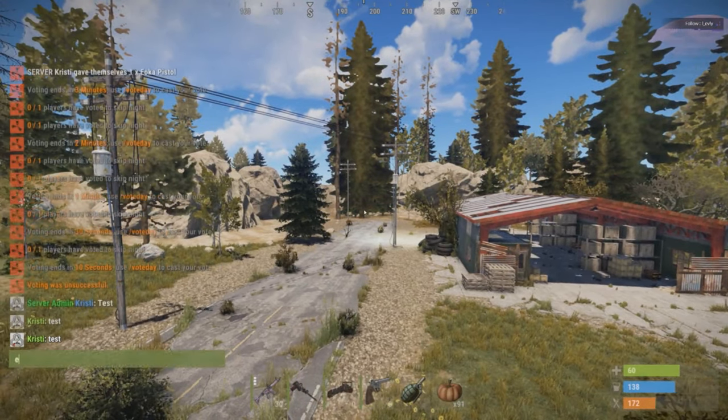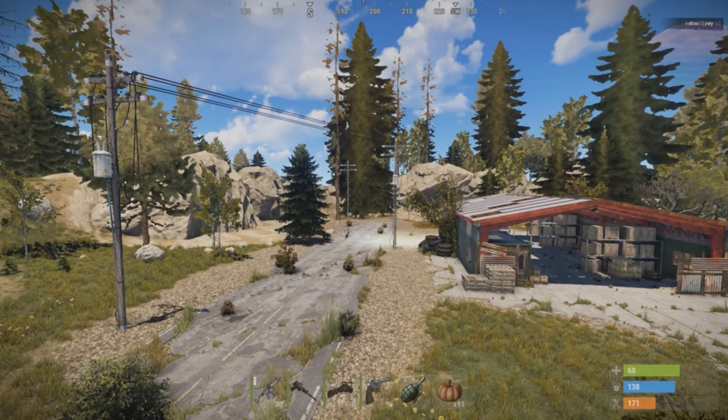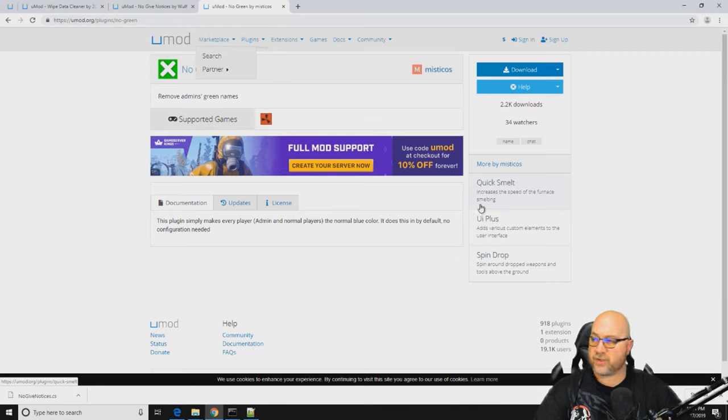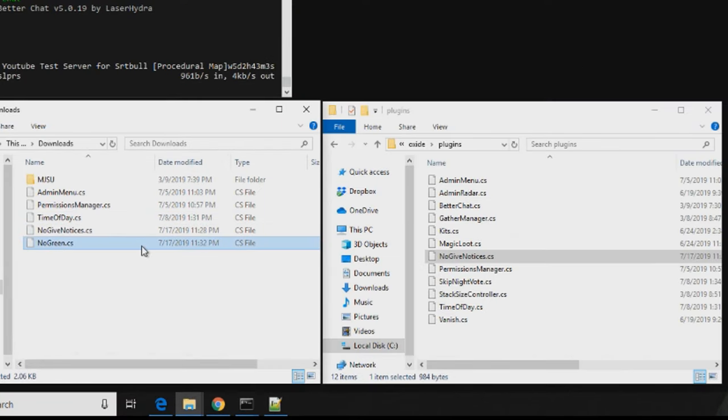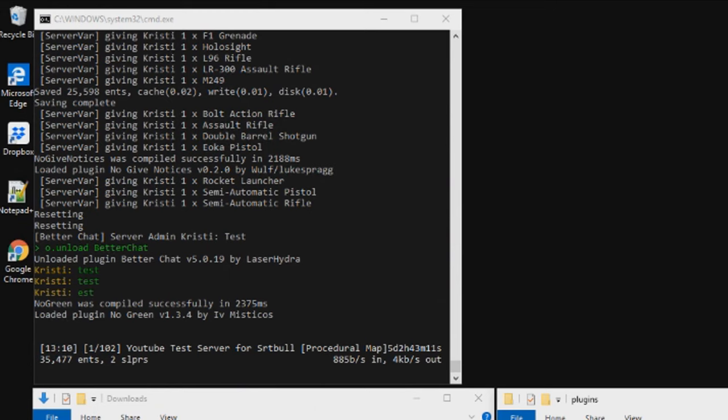So if you're not going to run Better Chat but you still want to hide your identity as an owner, admin, or moderator, I'll show you exactly how to do that. We head back over to umod and grab a plugin called No Green — I'll post a link down below so you can get to this plugin quickly. We download that, grab it out of the downloads folder, drop it into our plugins folder, and wait for it to generate — and there it is.